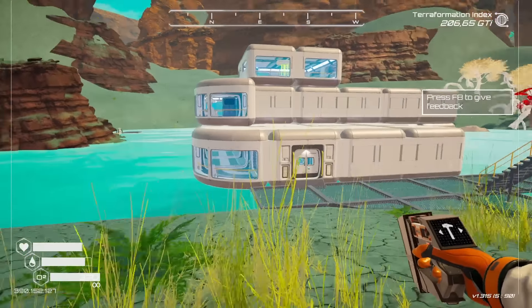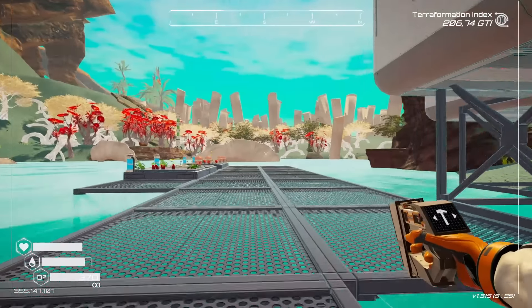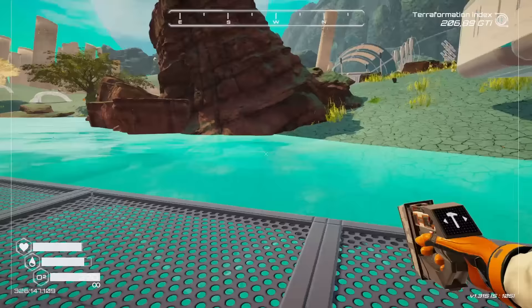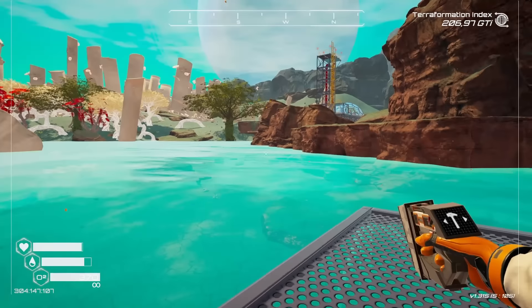Hello everybody, I'm Serta and welcome back to Planet Crafter. We are still on Planet Humble and things are going pretty well. We've unlocked a lot of stuff and in today's episode we are going to start getting things a little bit more organized and automated.